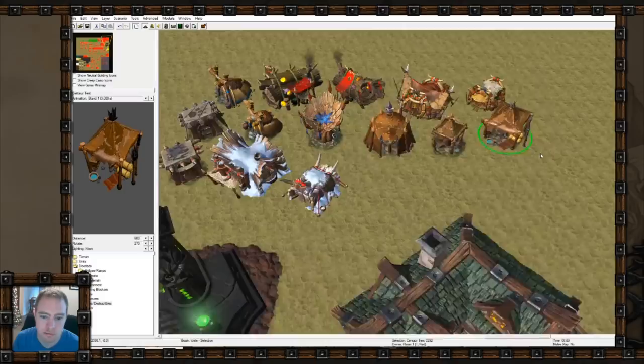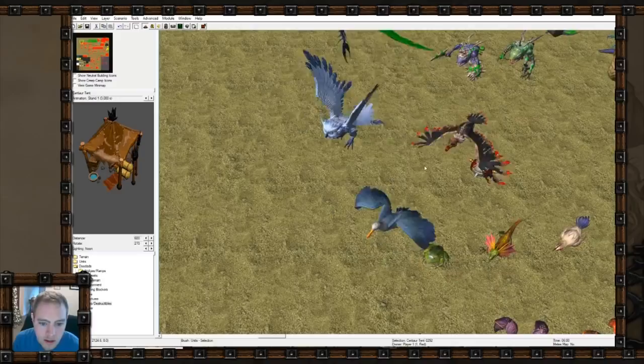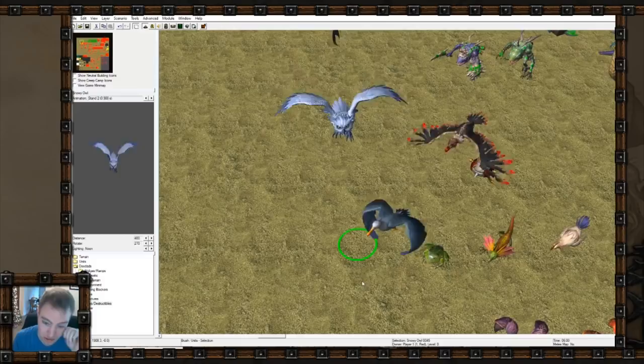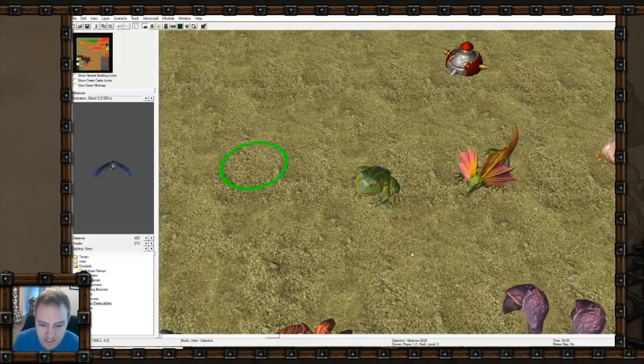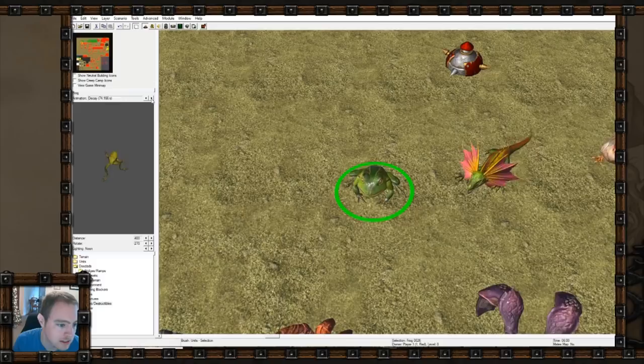That's pretty much the neutral buildings. Now the critters - they all look so much better. It's funny how much better they look, because the critters were so small on the original Warcraft 3 that they had to be void of any detail. Now these will actually be useful if you want to blow them up to bigger size and make them into an actual enemy.